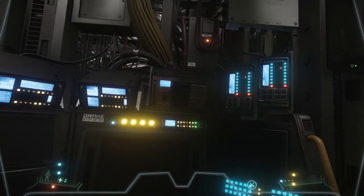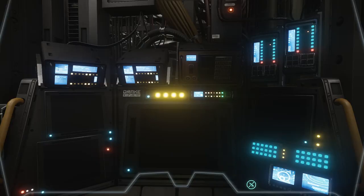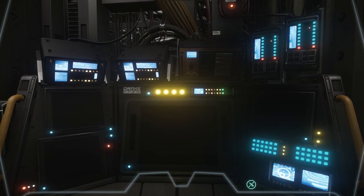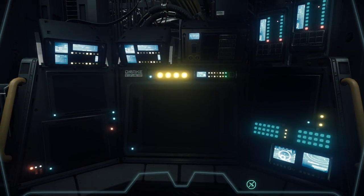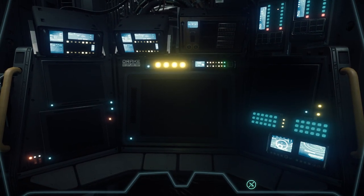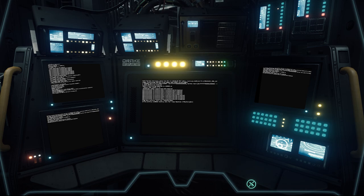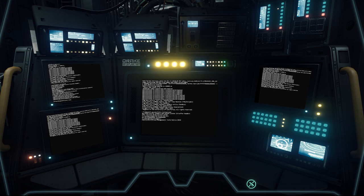It features an advanced sensor and communication suite — which we'll take a look at in a moment. It's non-functional currently outside of being able to fold it out of the ship, but it is modeled in there. And of course it has a pretty wicked computer system here. So that is the basic role of the Drake Herald.